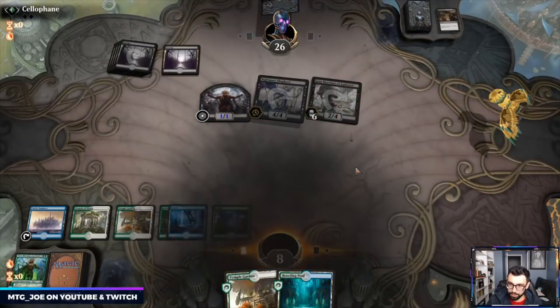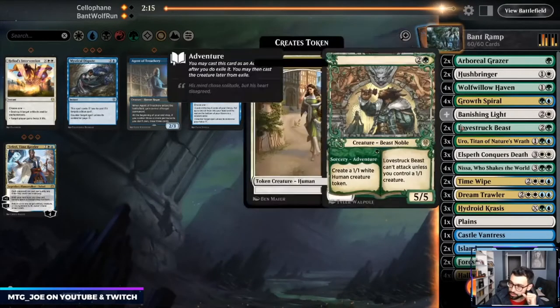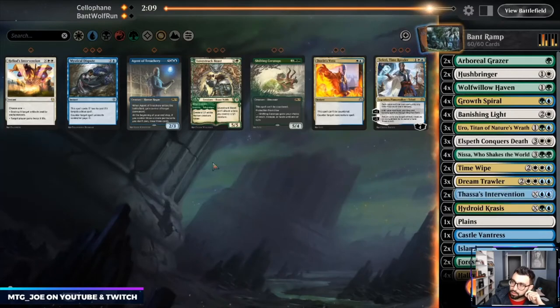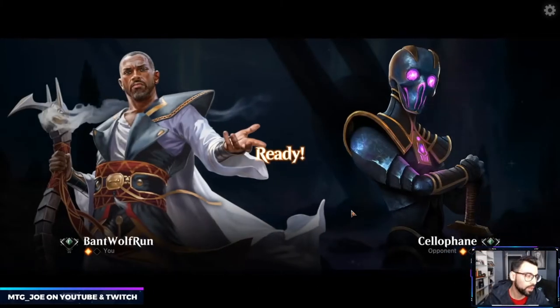A little slow on that one. If they got Ritual then I don't want the Lovestrucks. Thassa's Intervention could be fine just as a counter. I think we want to try to get the Hushbringers out — that'll have better play.